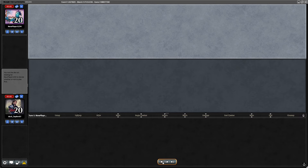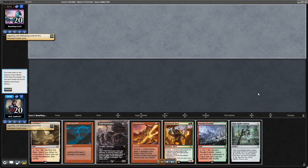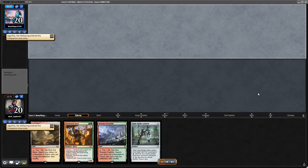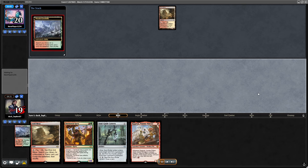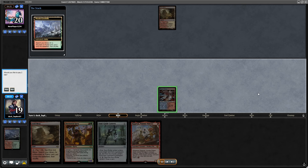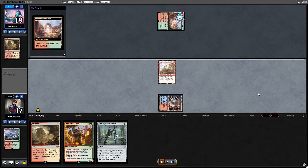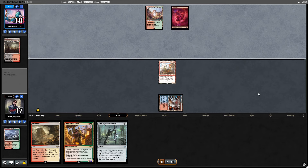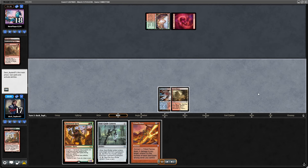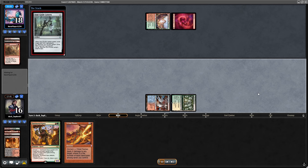In game three, same sideboard — no changes. I had to mulligan again. Don't be afraid to mulligan in this matchup — you need the cards that win you the game. I played two matches against Ruby Storm and won both despite losing game one, and I won both by mulliganing to four and finding the stuff I needed, like the Damping Sphere.